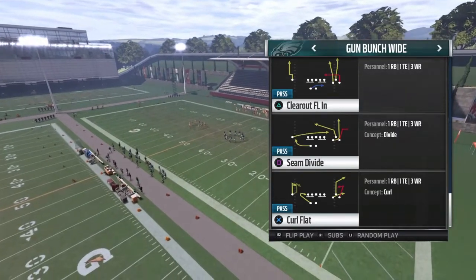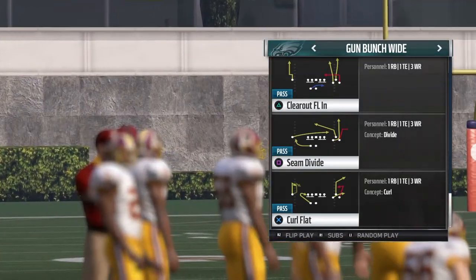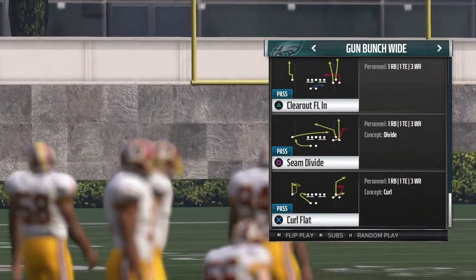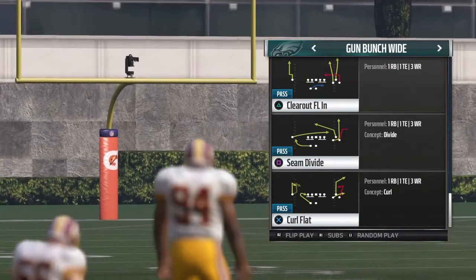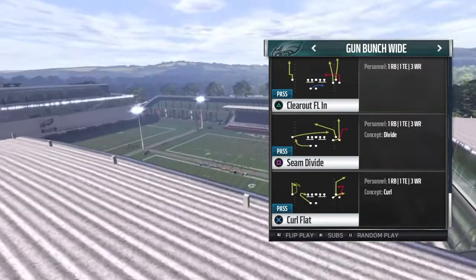This formation is only in like the Eagles playbook and one other — I don't remember the other one, I'll go look it up and put it in the pinned comments. The play we're gonna go over today is Clear Out FLN.